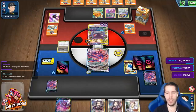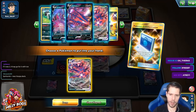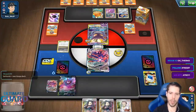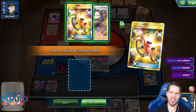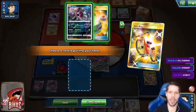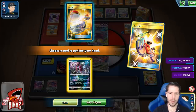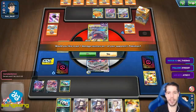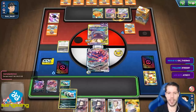I definitely want to get another VMAX and just evolve here, then Crobat for three. I probably should have promoted this guy — that might actually be costly, because if I find Capture Energy for my energy, I might regret it. But I'm going to fix it — I'm not going to take risks, because if I drop Capture Energy as my only energy, I can't attack.